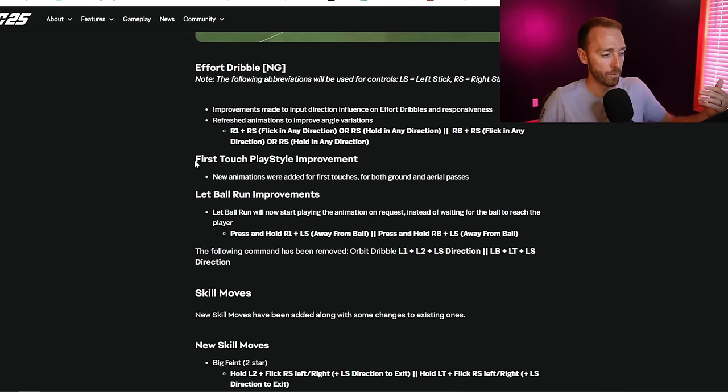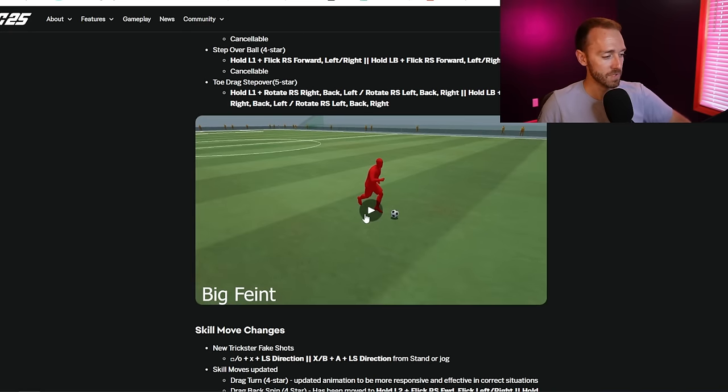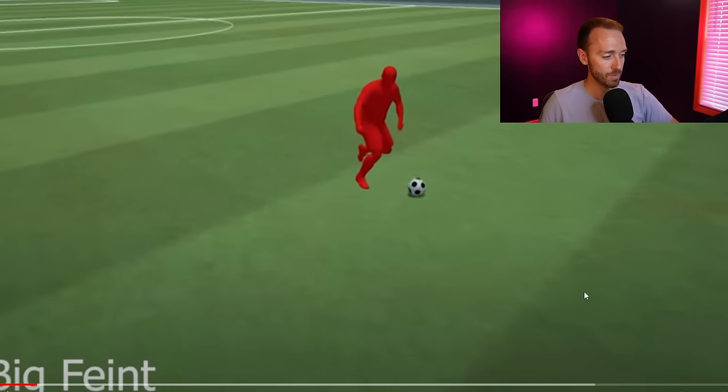There are also a couple of interesting things here - first touch play style with new animations added, and let ball run improvements. I don't remember the last time I successfully used a dummy in the game, and this is going to at least help that with some different commands and controls. They also removed the orbit dribble. Last thing as part of core gameplay mechanics is skill moves, and a couple of these new skill moves look really usable.